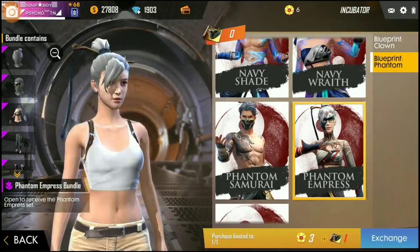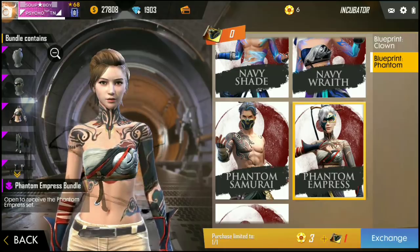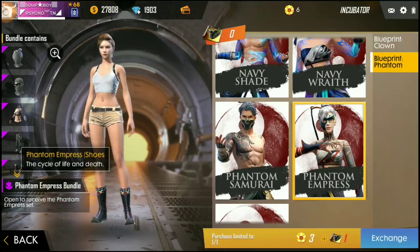Let's make this new product. If you look at this bundle, you have a blueprint. It's a good thing. So, there is a bug in this incubator.